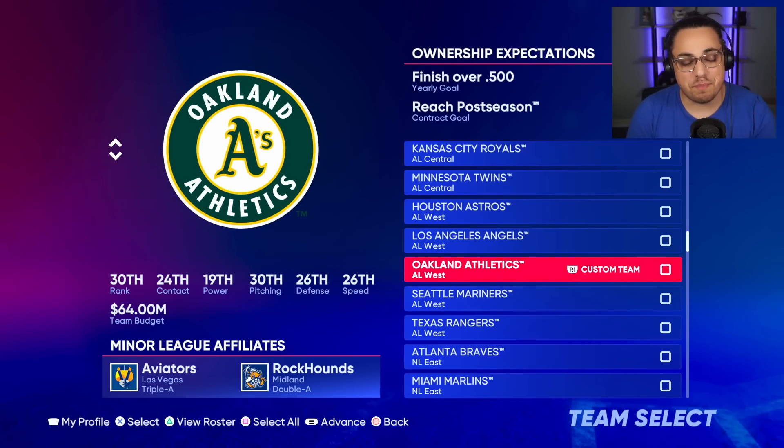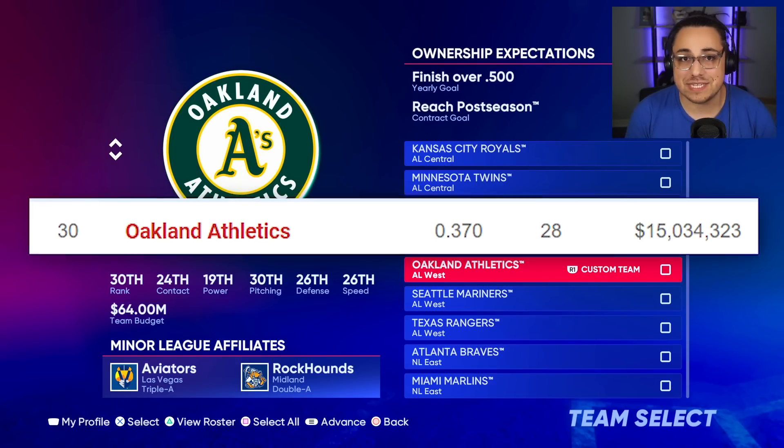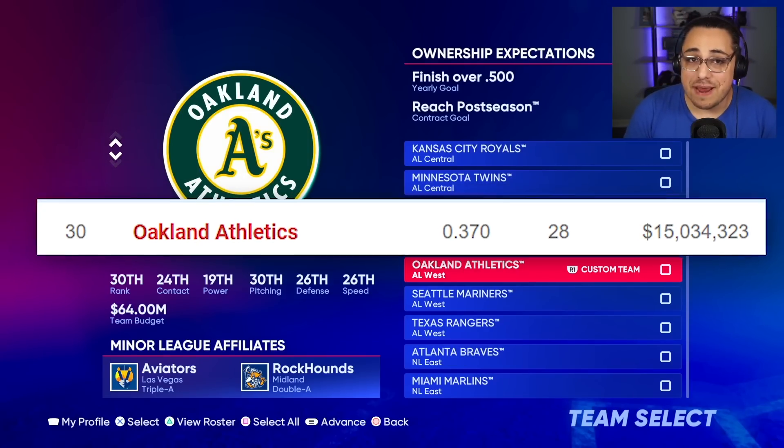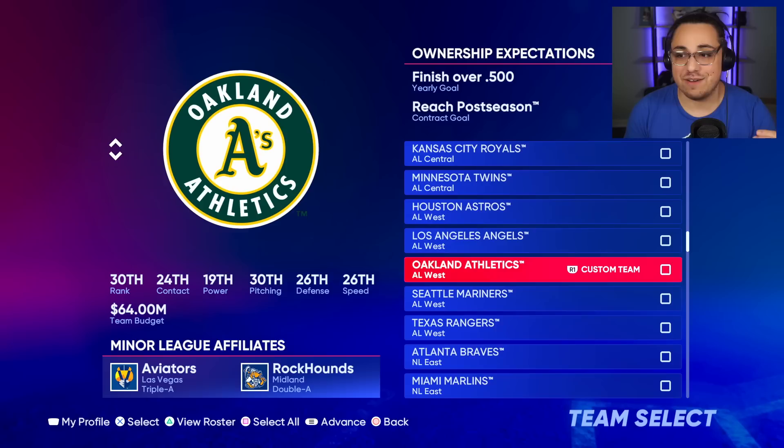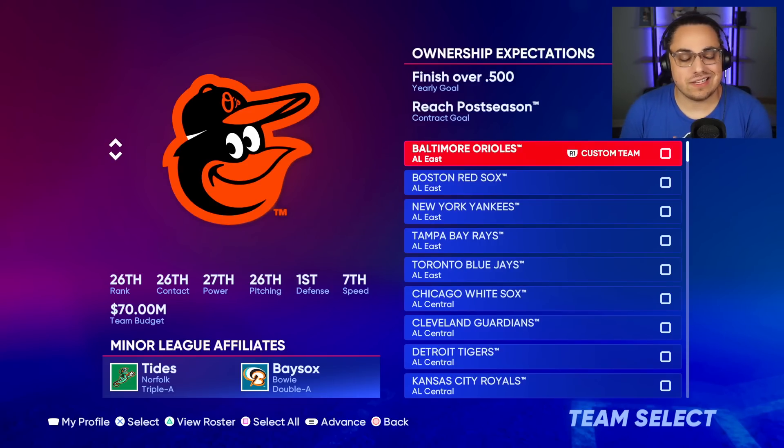I'm going to try to beat their salary for the cheapest salary possible, which currently sits at 15 million. Doing the quick math: 15 divided by 26 is around 0.5, which means $500k on average per player. That's not a lot of money. When you think of players like Harper and Trout getting crazy contracts, I can't even spend a million dollars on a player.